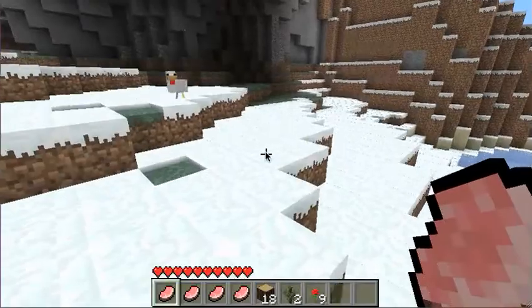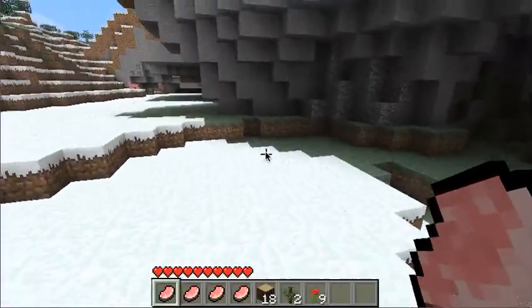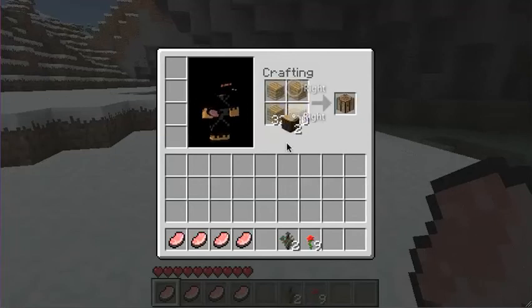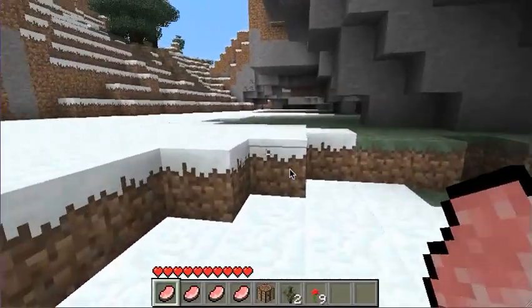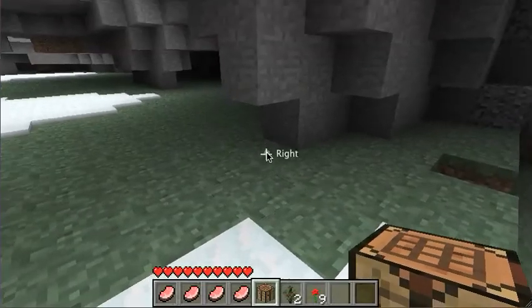I'm going to make my house probably out of dirt, maybe wood — I don't know if I have enough wood. But first things first, I need to make some wooden planks and refined wood, and a crafting table. Then I can put down this crafting table right here.